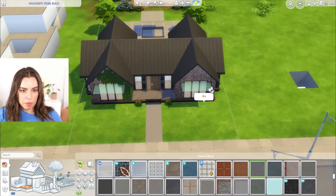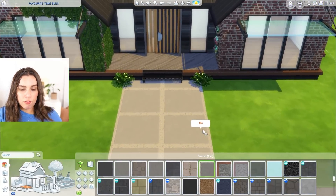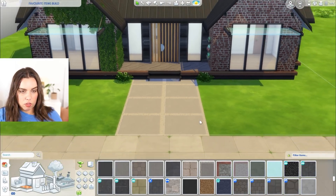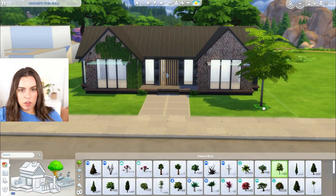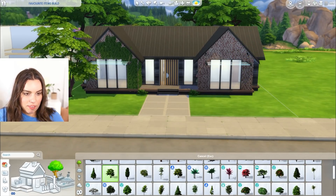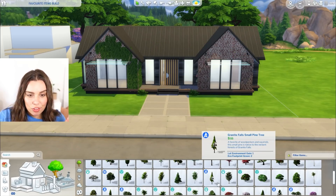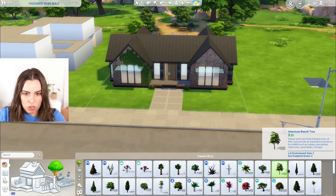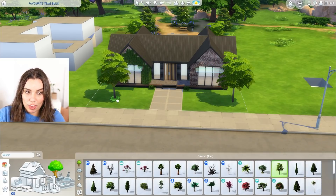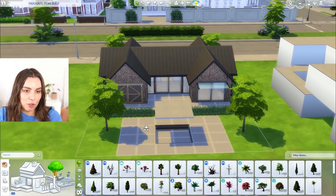Okay, this house is looking semi weird. Oh my gosh, that footpath. Feel free to change the house a little bit when you do these challenges — like if I just squared off the path, that's okay, but obviously try and keep it recognizable as the same lot. That's not my favorite tree. We have to put in my favorite tree, which is actually these little ones — the American beach trees are actually my favorite trees in the game. And I actually already used them in the backyard — very typical.